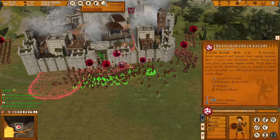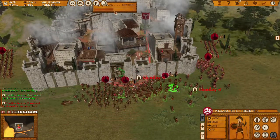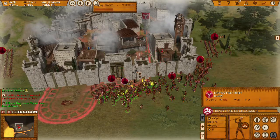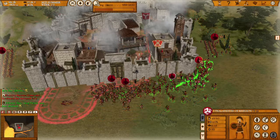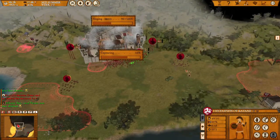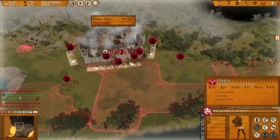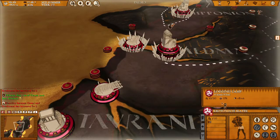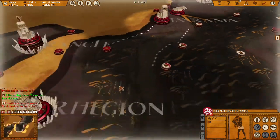They are getting flanked from everywhere. Look at the siege going down. I am going to use you to capture the slaves and the rest of you can resume capturing the city. Should go very fast now. We got a few more slaves.